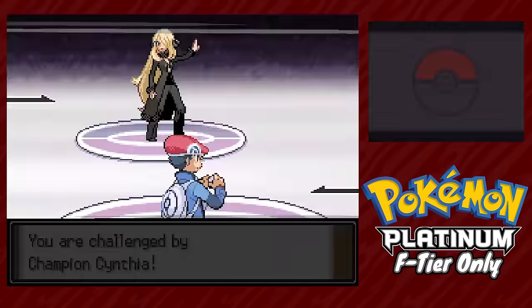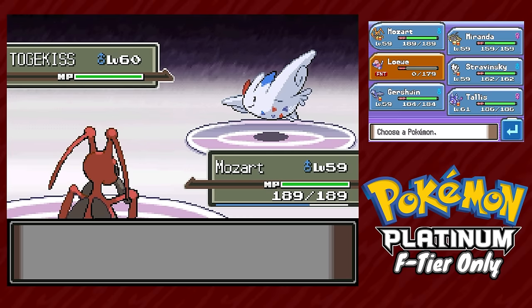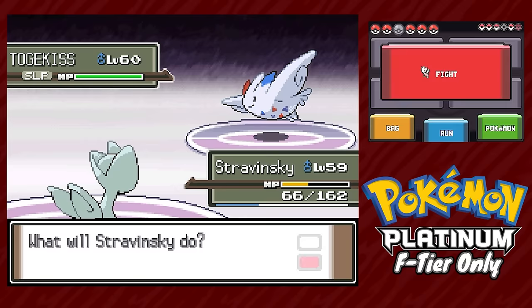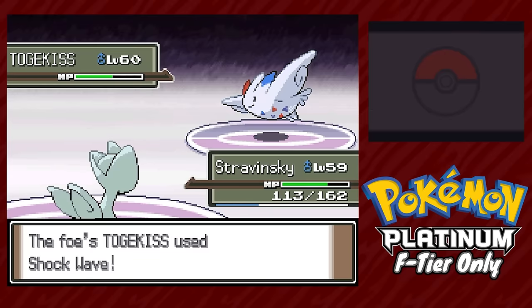Five Pokémon left and the most powerful champion of all time in front of us. Mozart leads against Spiritomb — put it to sleep and spam X-Scissors until it dies. Togekiss comes out and we swap to Stravinsky, whose Wish out-heals Shockwave, and with Protect we safely put it to sleep. Light Screen goes up, Talus comes in with Ice Beam, Togekiss annoyingly heals, so we rinse and repeat with Stravinsky keeping HP up with Wish. Roserade comes out — Gershwin comes in and one-hits with Fly. Milotic has Ice Beam so we bring Talus in for chip damage, then swap to Stravinsky for the cheese: put Milotic to sleep with Yawn, set screens, and Wish-heal Talus back to even footing.